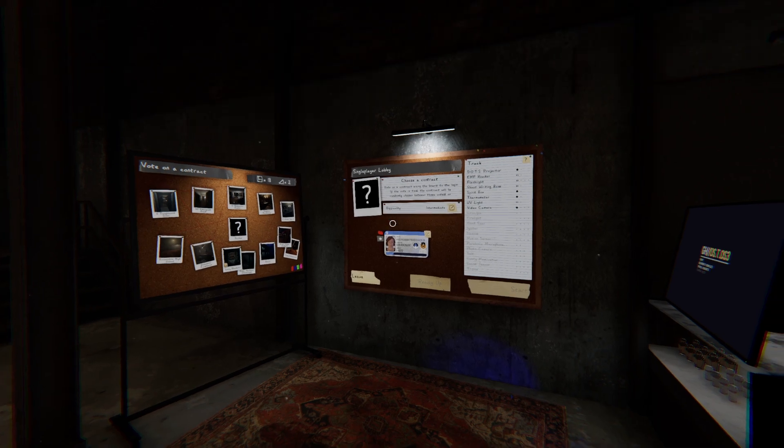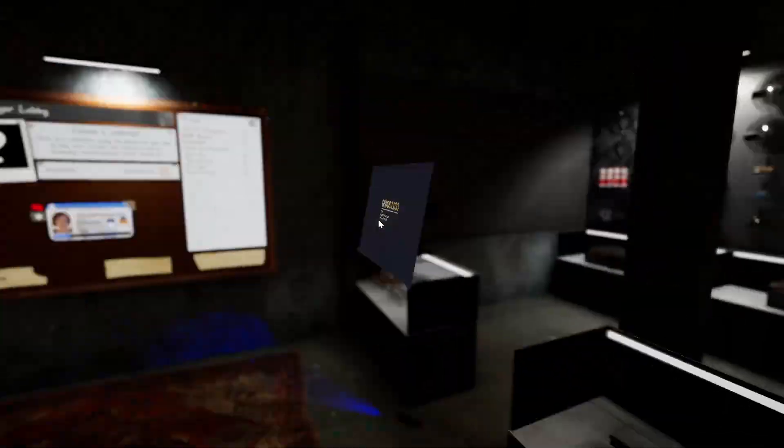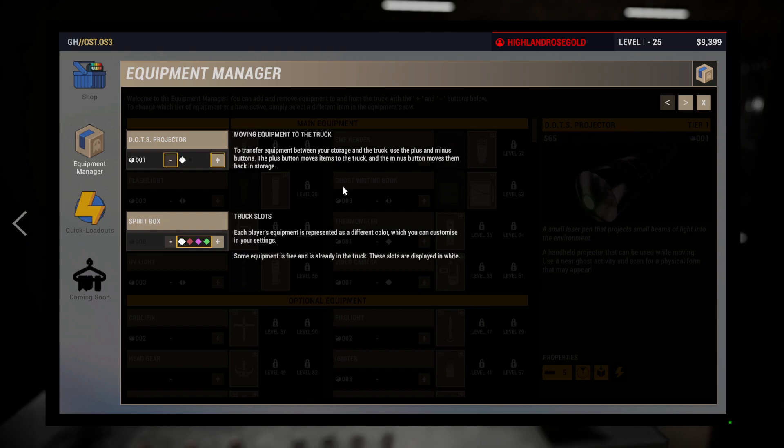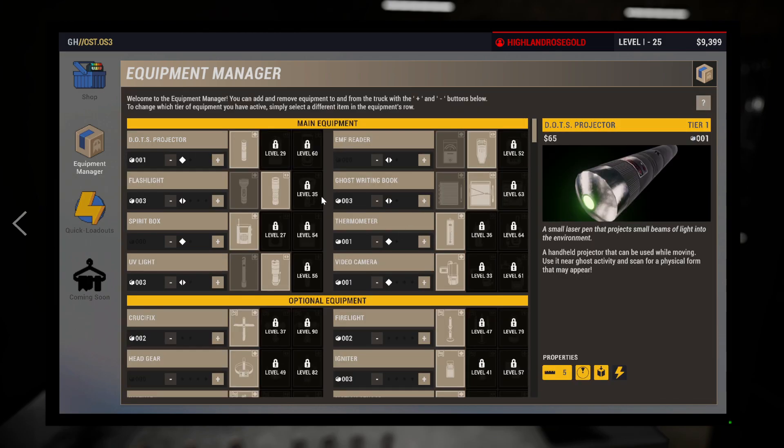So there was a shop update. Let's pull it up. To transfer equipment between your storage and the truck, use plus and minus buttons. Each player's equipment is represented as a different color, which you can customize in your settings. That's interesting. Some equipment is free and is already in the truck - those slots are displayed in white. Okay. Wow, that's not intuitive at all.